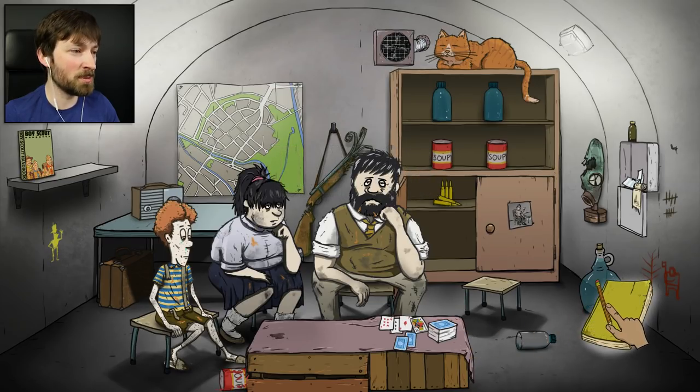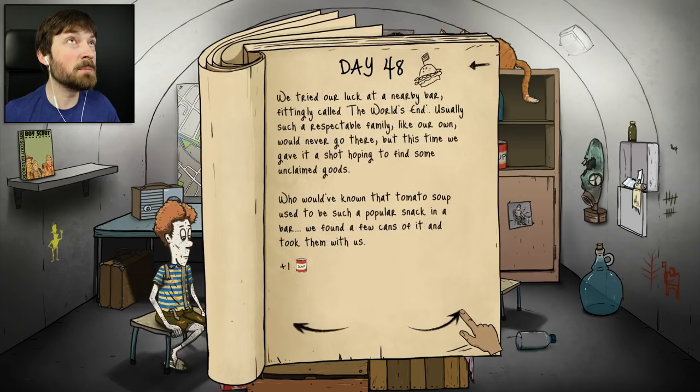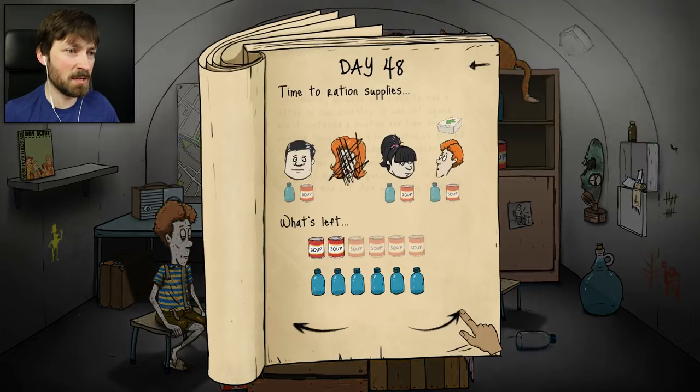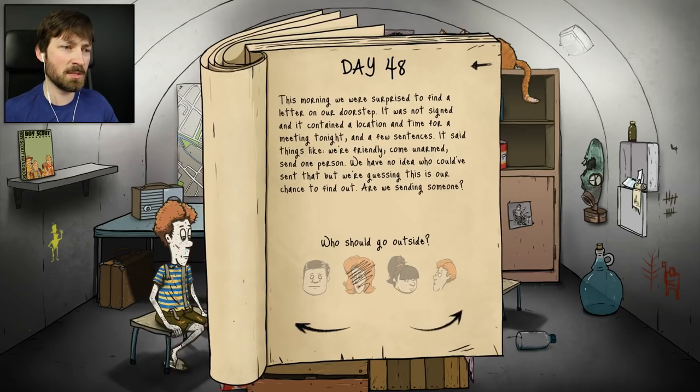Daughter's back, but she broke the gun. She came back with a can of soup and one last gun. We're going to stick to Timmy because she is just not cutting it. There's a letter on our doorstep - it was not signed, it contained a location and time for a meeting tonight. It said we're friendly, come unarmed, send one person. No - that's the twins. Not interested, not going to any meetings. We don't want that ending.